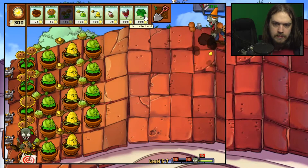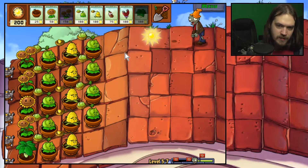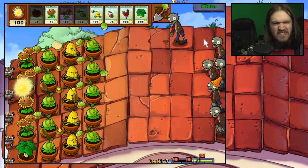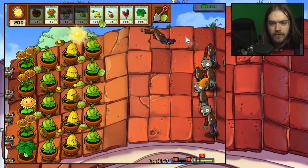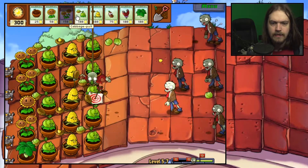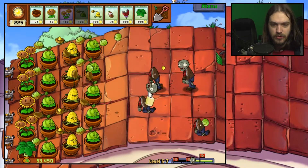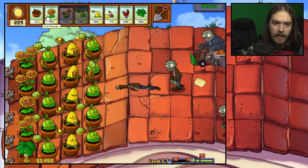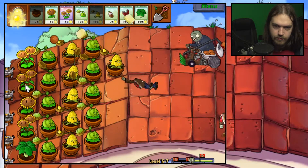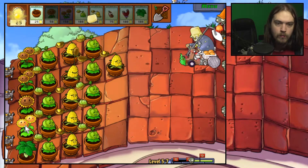I entirely forgot I brought the umbrella leaf — let's place it down here to protect my plants. What's classified as just a wave of zombies now is pretty much the same as what a huge wave was way earlier — that's just game progression. Let's place down another kernel-pult because I want to be able to stun these things. You took down my plant very quickly — not a fan of that.